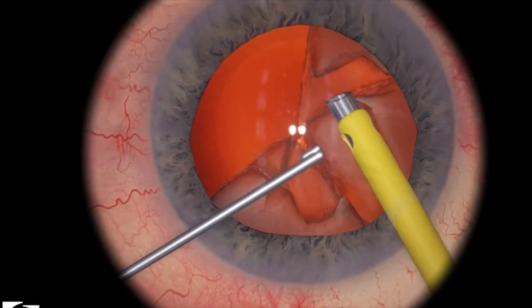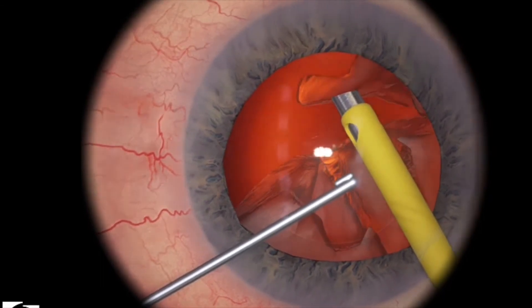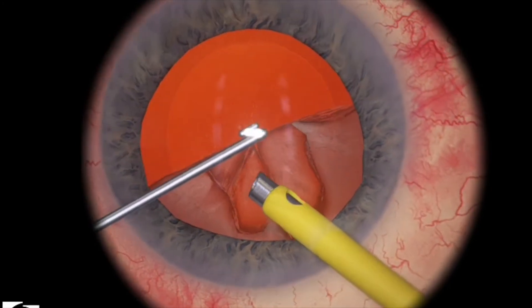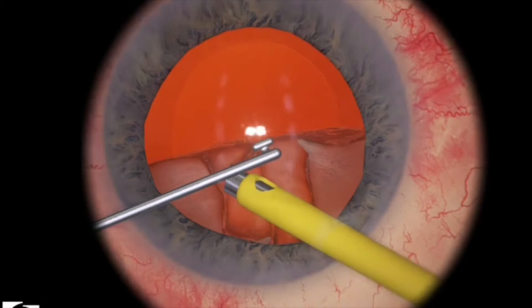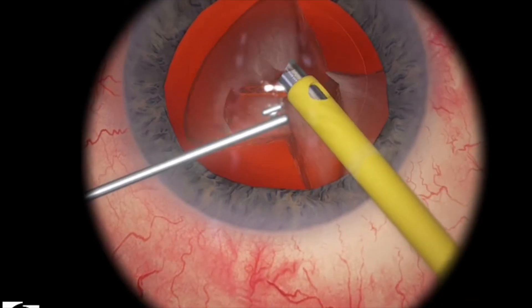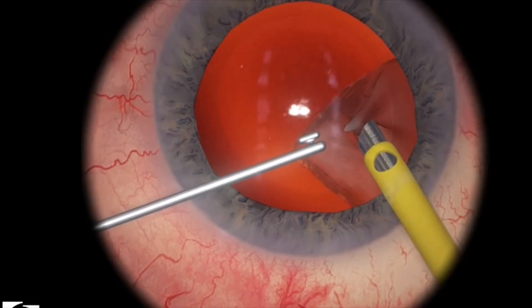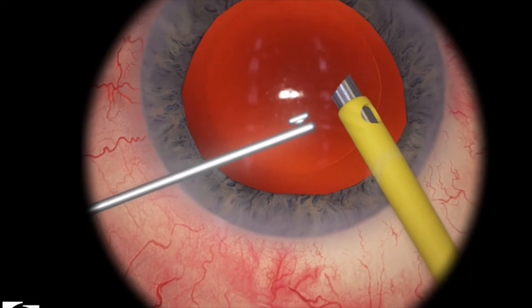Ideally, I would have liked a little bit more vacuum — maybe if I had to give myself some self-criticism — to bring more of the lens pieces to the center. But that also comes with the additional risk of bringing the posterior capsule to the center as well. Just pull it in and then you're able to remove and aspirate the pieces completely.